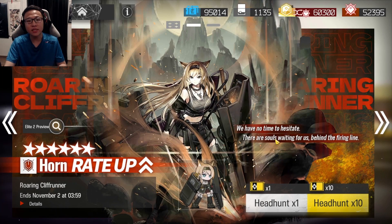When pulling on this new banner, many of you would have noticed a new user interface change. The game now allows you to do 10 pools with headhunting permits instead of just relying solely on your randoms. I believe many people are going to love this change, although personally I wish there was an option to choose a random instead of just defaulting to headhunting permits. But nonetheless, I believe this is a great quality-of-life feature.